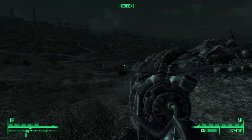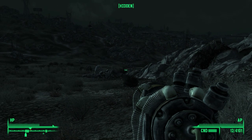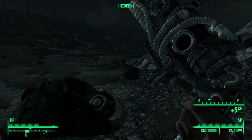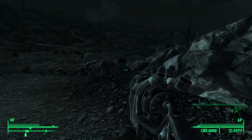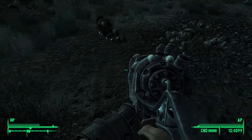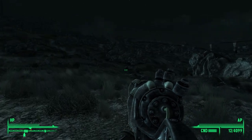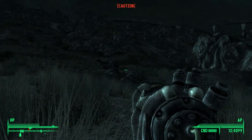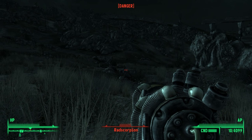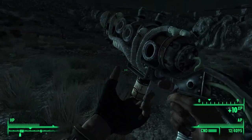Oh shit, it's a robot — was that a Protectron? Let's blast them from here. Surprise, he didn't die with one hit. Normally they have fusion cells though, that's what I like to kill them for. Let's go ahead and take his energy cells. That guy's done. It can't be that far now.